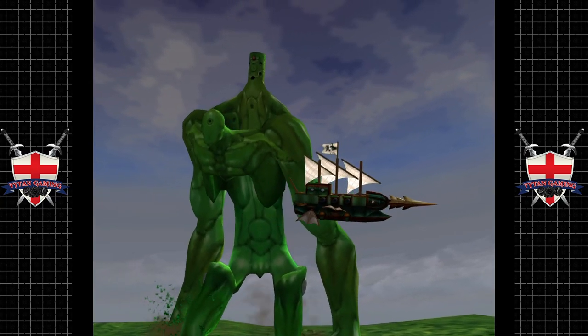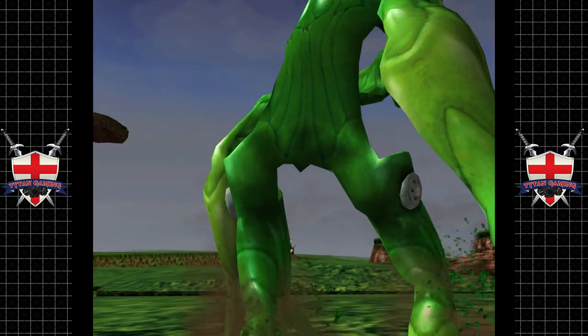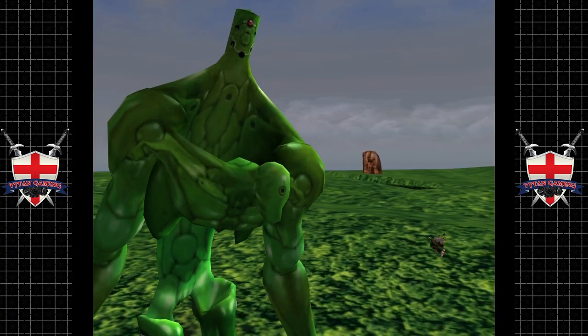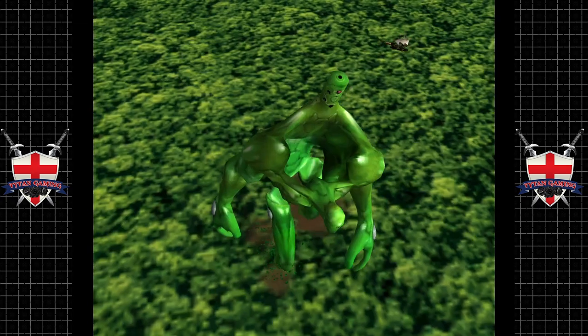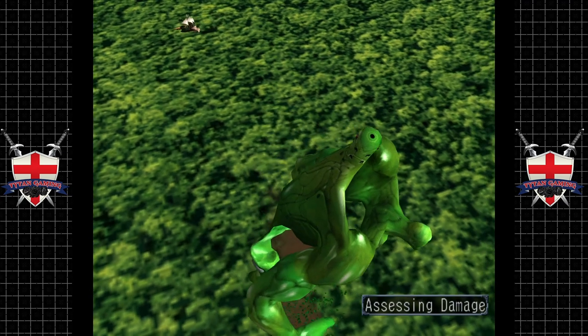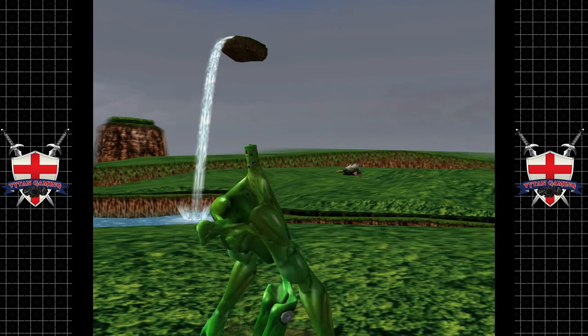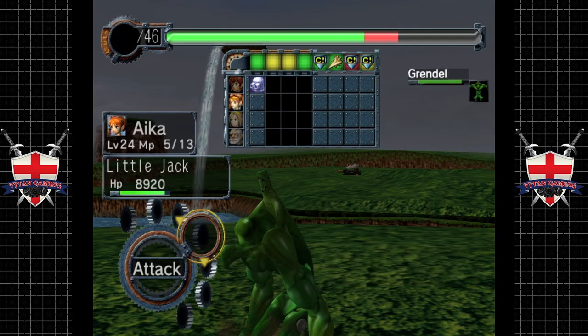The first red moon Gigas we fought was significantly tougher than this guy, not really sure why, but hey, I'm not going to complain. He's gonna keep working over Mr. Jolly Green Giant. Looks like we can't really use that much on him.